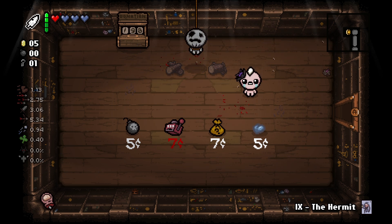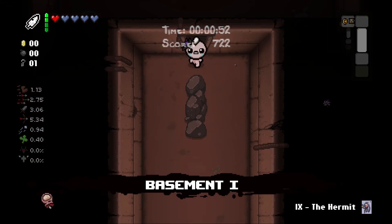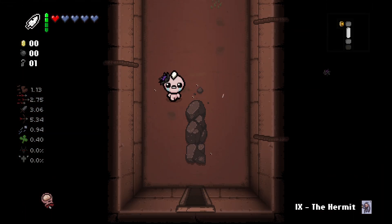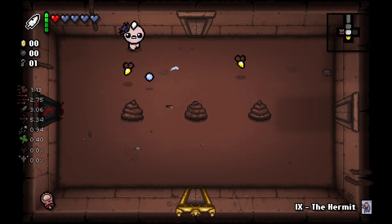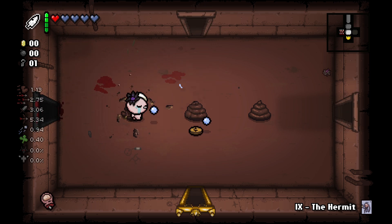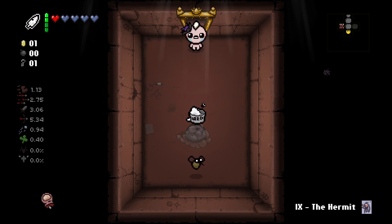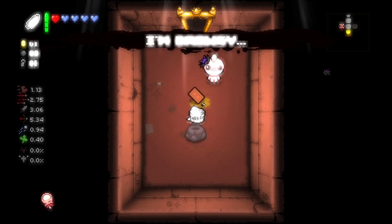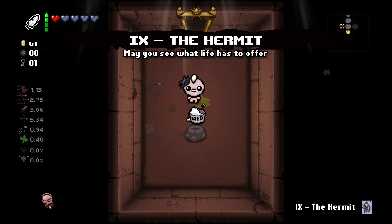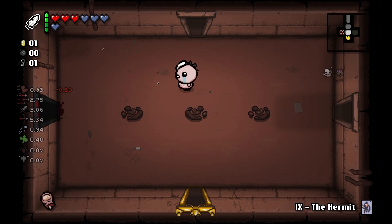We can buy a blue heart here — I feel like we should do it. Maybe I should have bought a bomb actually. Didn't really need the blue heart, I've got enough to protect us, but why not. We've got a key to open the first item room. Lard increases our damage but reduces our speed. I feel like we go for this.